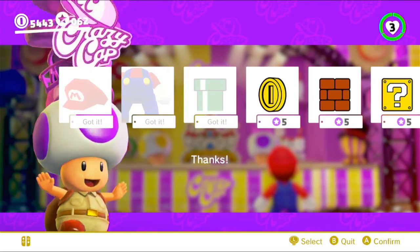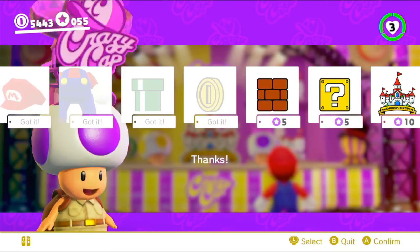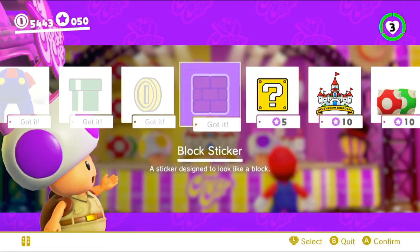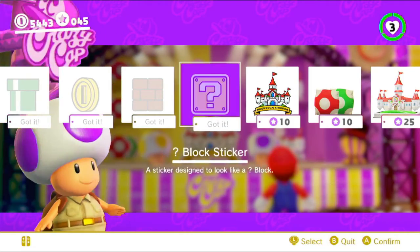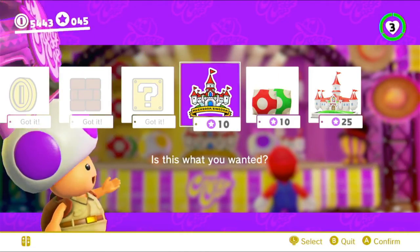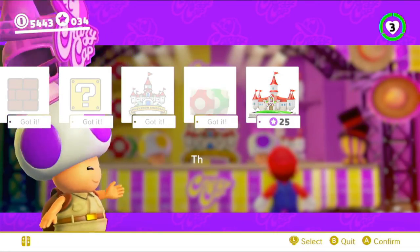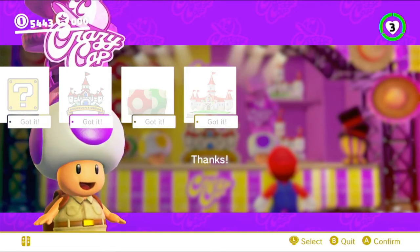There's also a ton of stickers for the Odyssey in this kingdom — I believe these are all of them, just so many. And then the Mushroom Kingdom sticker, some mushroom pillows, and Peach's Castle model. Very cool.